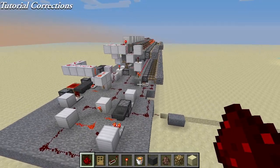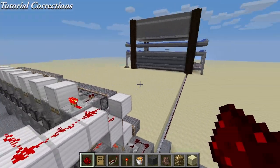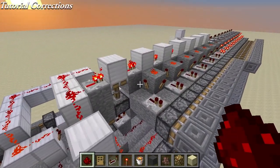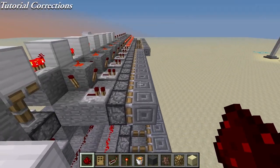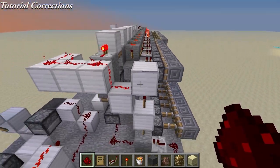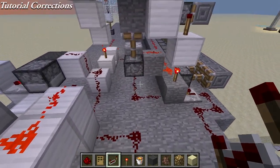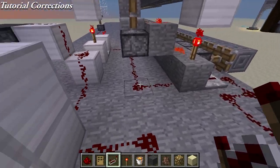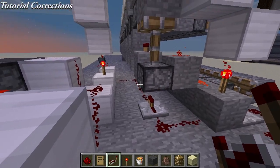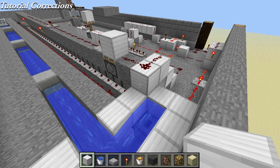Over on the secondary village strip, some of you might have noticed that your build worked the first time but then didn't form correctly after that. The main reason is that this top row of pistons was not resetting correctly — they were staying retracted. I made a change to the redstone just before filming and didn't test it enough. What you need to do is, from this torch here, come down, break that dust right there, and just place a repeater facing that way.